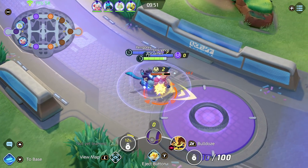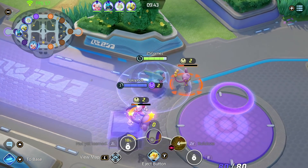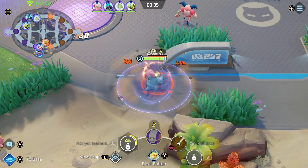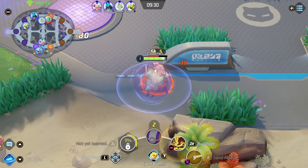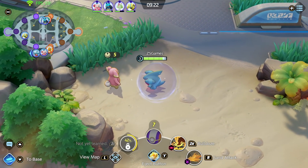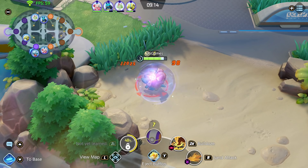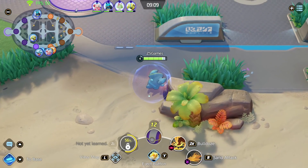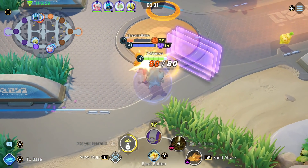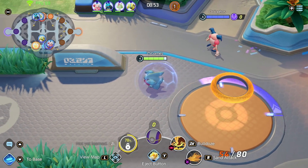We got three on the bottom so we might really dominate down here. The Lucario looks like he's leaving, which is interesting. I'll take this for myself. I'm just farming these guys over here — not a big deal. I have some healing. Mr. Mime went this way, let's see how he does. Oh no, this dude's scoring on our side.